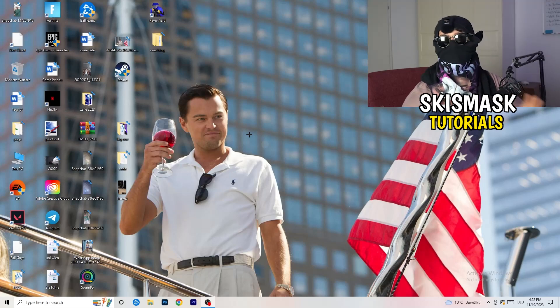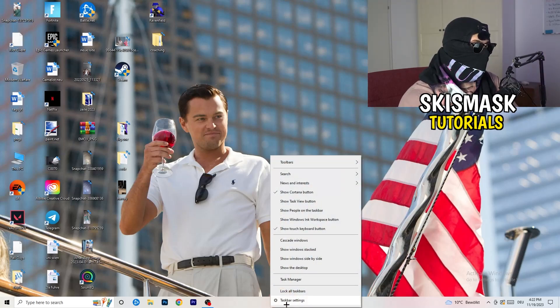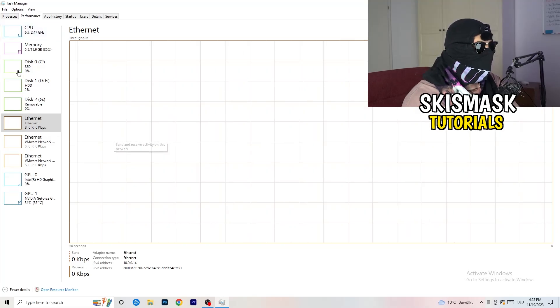If you've checked all that, let's move on to things you can do on your PC to increase performance. First, navigate to your taskbar — right-click on it and go to Task Manager. In Task Manager, go to the Performance tab in the top left corner of the screen, where you'll see things like ethernet, GPU, CPU, and disk.